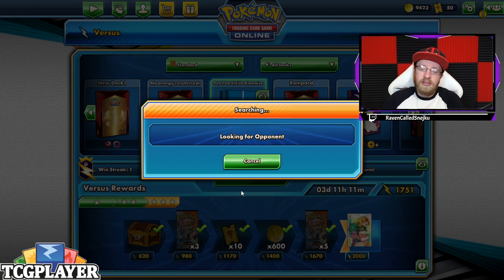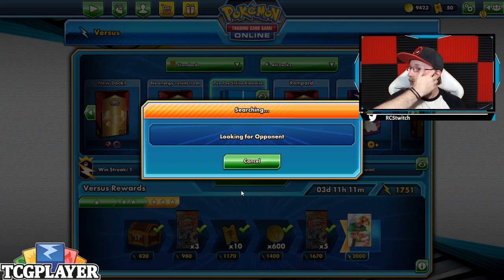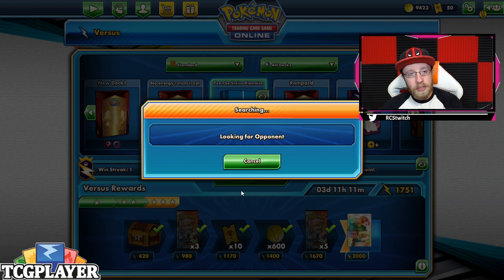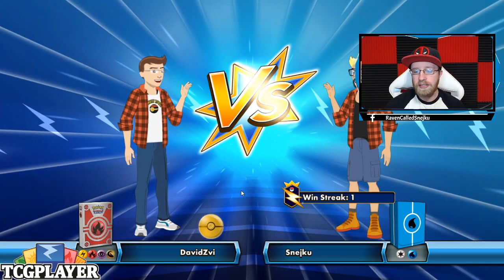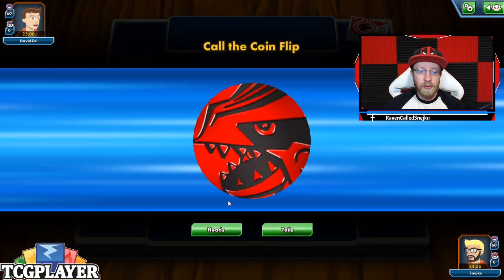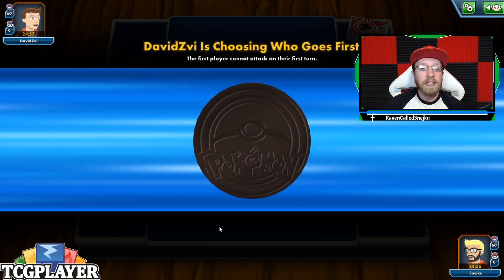Going first or second depends on personal preference. You can go second counting on the Great Catcher to discard some energy, the draw with the GX, or Caitlin to discard. You can also go first and slowly develop your board if you want to be a little safer. But going second is really good with this deck. I've lost the coin flip so I don't get to choose.